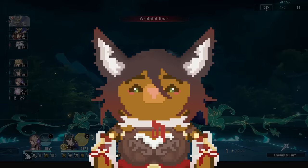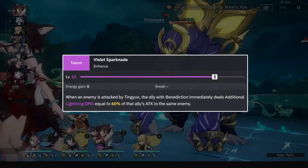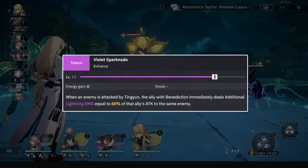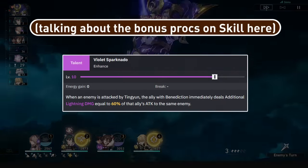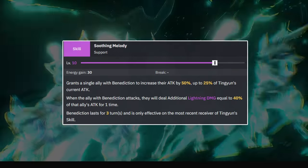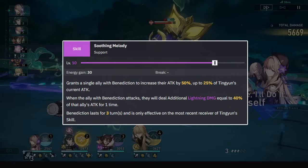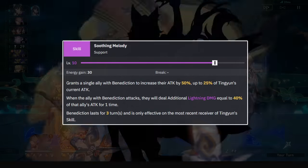For a very quick kit rundown, her basics are just basics, and her talent improves her basics based on the stats of the ally she buffs with her skill. So the DPS's stats will be used for the damage calculation and they can crit. This only procs once per ally attack and won't proc multiple times on, say, a bounce attack. Ting Yun's skill will buff the attack of an ally for 3 of their turns, and only 1 ally at a time, as well as make them have additional attack procs on their attacks just like Ting Yun's talent.